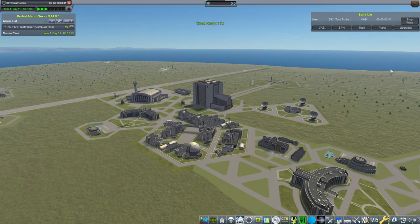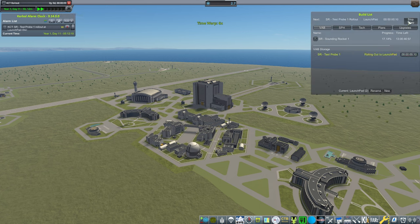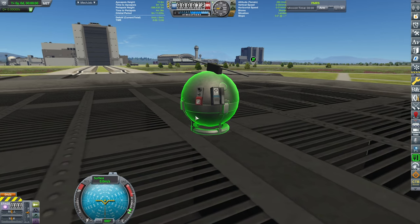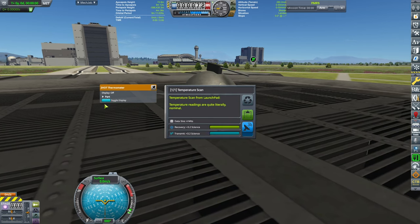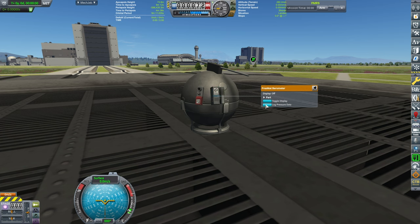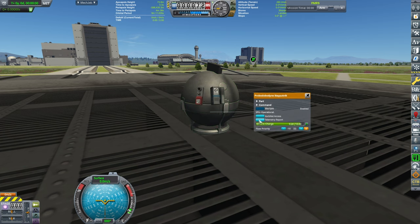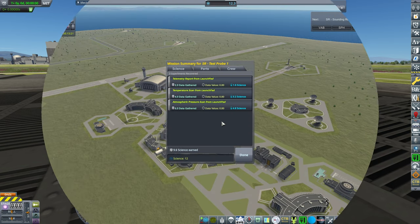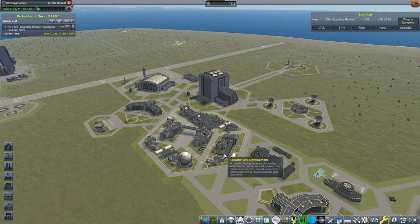With Kerbal Construction Time, it takes a while until it gets built. Once on the launch pad, we quickly conduct our experiments: log the temperature, save it; log the pressure data, save it; telemetry, save it. We're not going to transmit — we'll just recover the vessel since it's going nowhere.